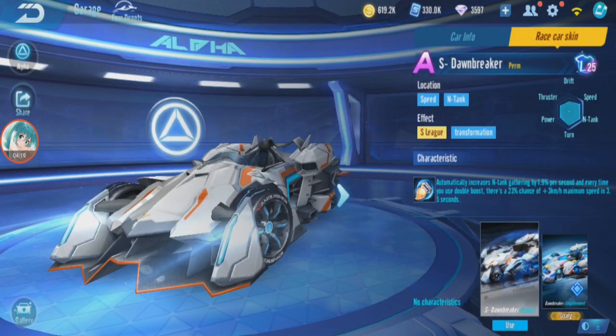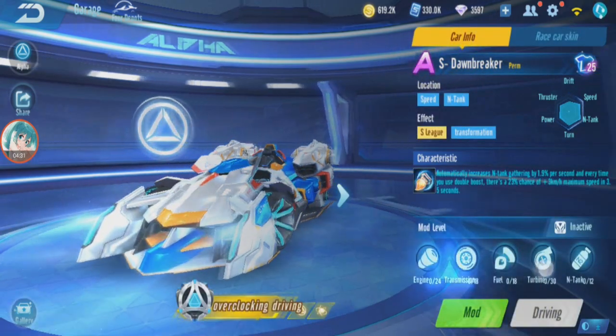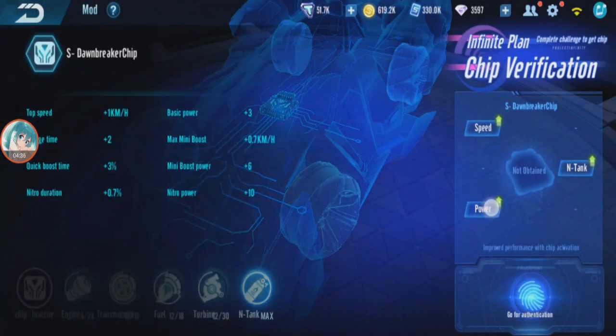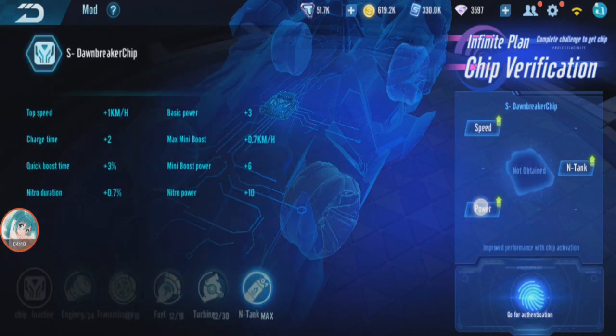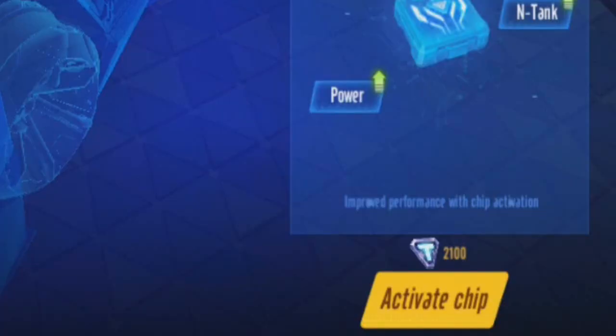Actually, if the ability activated, the maximum speed might have increased but I didn't check that just now. Let's put the Infinity Chip in. There are a lot of buffs as you can see — top speed, charge time, quick boost time, nitro duration, basic power, max mini boost, mini boost power, nitro power. That's a lot of buffs. How much is it? 2,100. Okay, put that in.